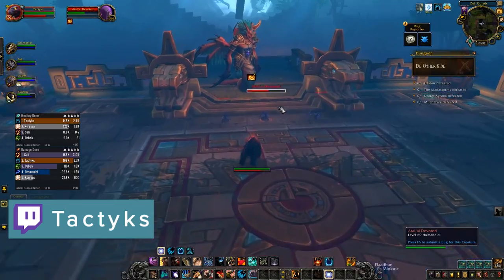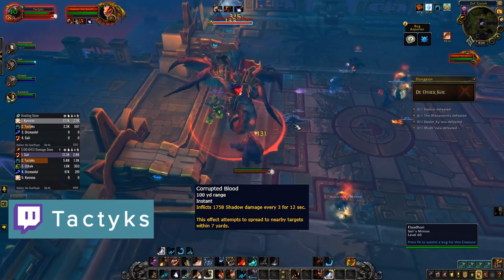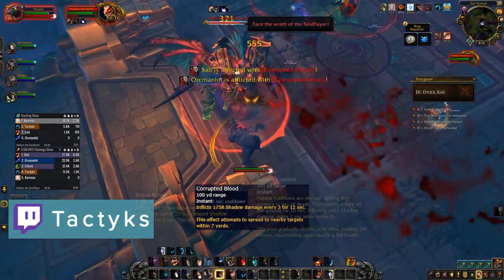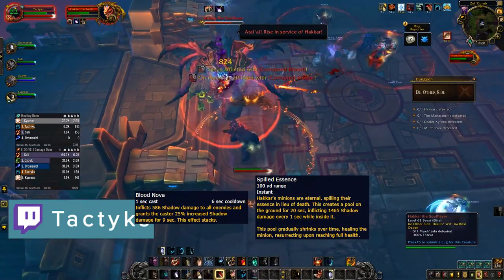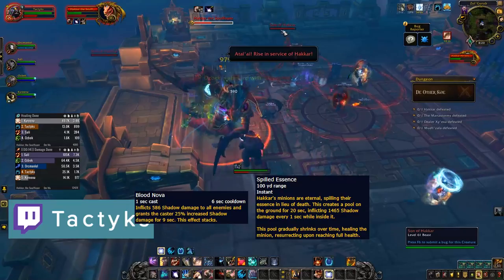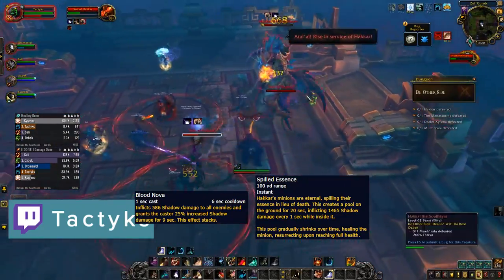From there let's move on to bosses, starting with an old friend in Hakkar the Soul Flayer. He will shoot corrupted blood at a couple players which will spread to anyone within their red circles, so make sure you're spread out. Sons of Hakkar will fixate a random party member, dealing AOE damage to the whole party that increases over time, so make sure you focus them down. On death they become a very large puddle, so watch out.